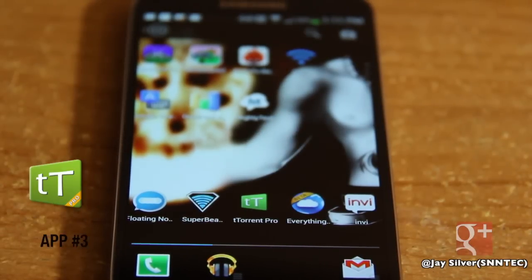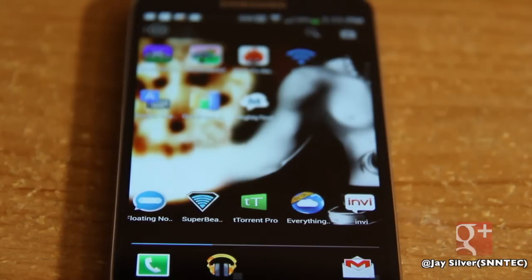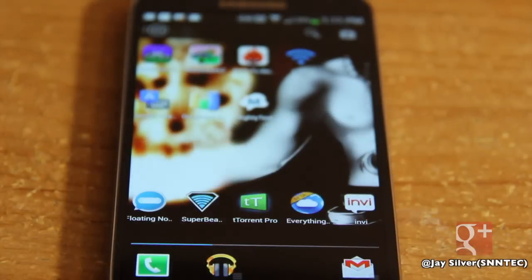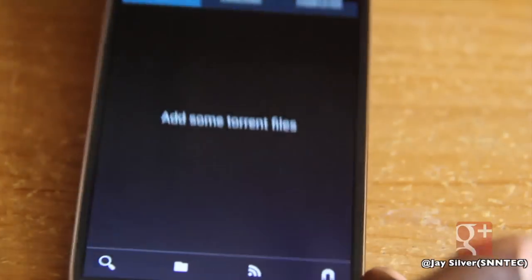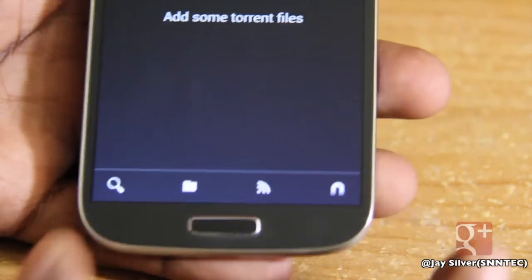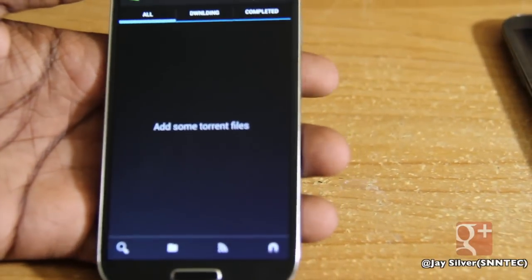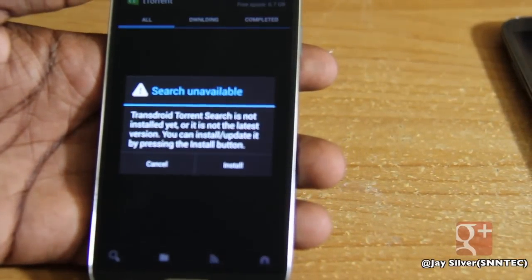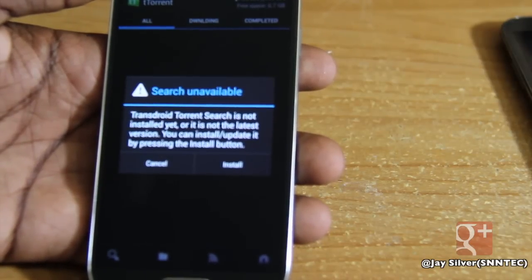Next up we have app number three: Torrent Pro. This will cost you about $3 — don't quote me on that. I bought this a while ago and it's not free on the Google Play Store, but I don't mind paying for apps I enjoy. This is like another version of A Downloader. If you watched my previous top five app videos, you'd know what A Downloader is. I decided to go with Torrent Pro because its interface seems much more organized than A Downloader.